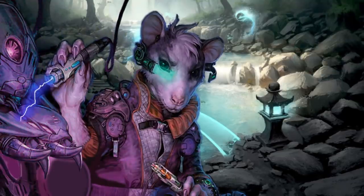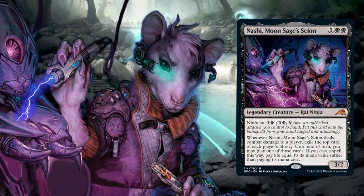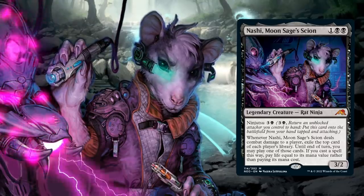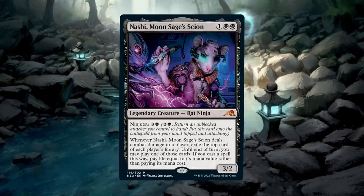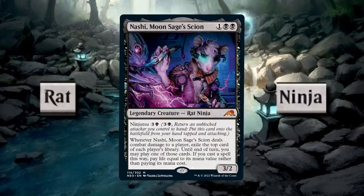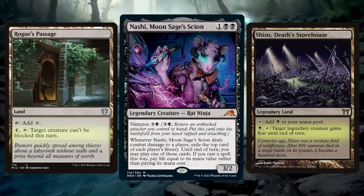Nashi, Moon Sage's Scion, is a 3/2 legendary rat ninja for one generic and two black mana. Whenever Nashi deals combat damage to a player, exile the top card of each player's library. Until end of turn, you may play one of those cards. If you cast a spell this way, pay life equal to its mana value rather than paying its mana cost. Nashi also has ninjutsu for three and a black, though since he's in the command zone, that doesn't really matter. This deck isn't exactly built around Nashi, but that ability is extremely fun and may prove useful. He is both a rat and a ninja — the two creature types this deck features most prominently. To help guarantee he makes contact, we run Rogue's Passage and Shizo, Death's Storehouse, which can make him unblockable or give him fear, respectively. The fear ability makes him blockable only by black creatures and artifact creatures.